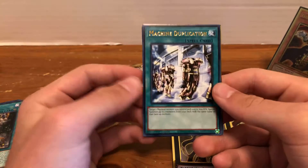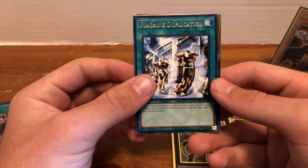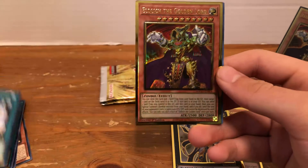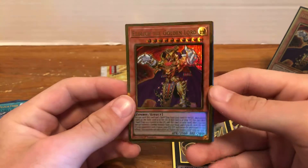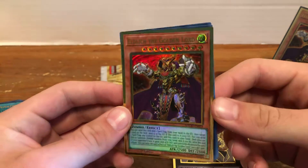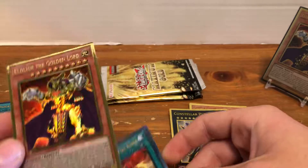And then we have Machine Dupe — that's also a really nice one. I'm really glad they reprinted this because it was pretty expensive. And then... Oh my gosh! We ended up doing it! Holy cow! That's my third copy of Eldritch the Golden Lord right there! That is sick.